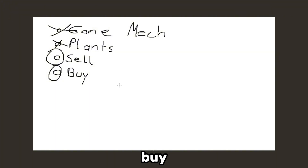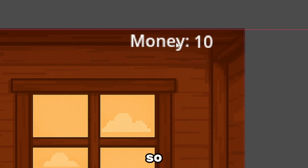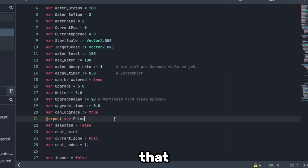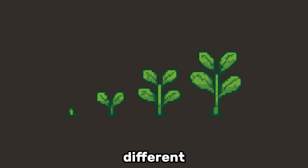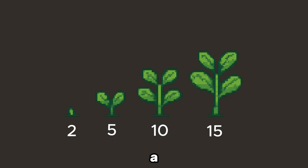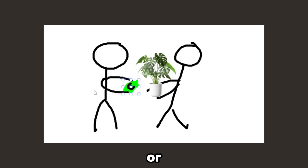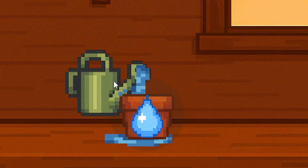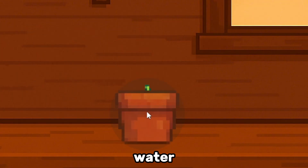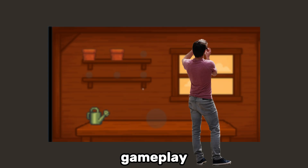We're still missing two important things: buying and selling plants. So I added a text display showing how much money you have, a script that lets you buy plants, and a place where you can sell them. Each stage of the plant has a different value — you can sell a small plant for 5 currency or a big one for 10. As an indicator, I added a water symbol that shows when a plant needs water.